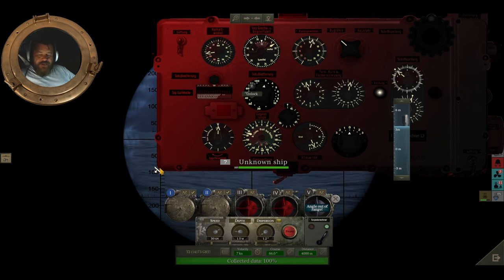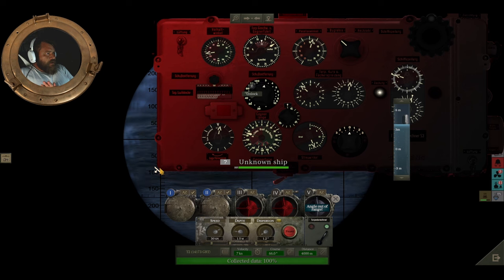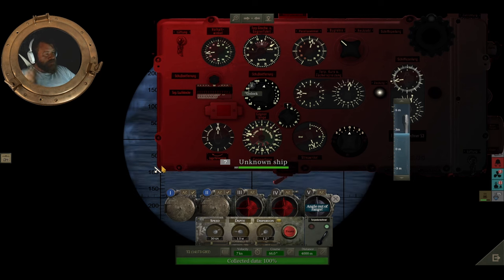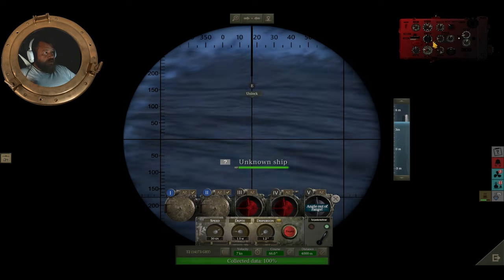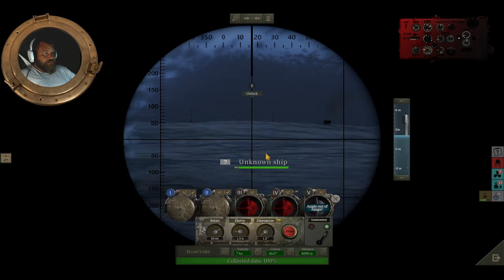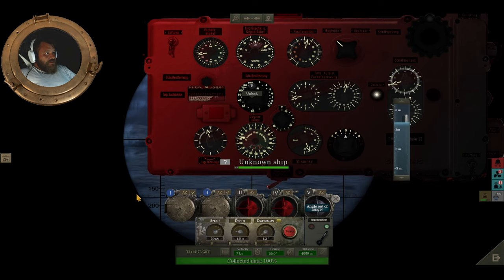It's funny — I had someone comment on one of my YouTube videos today, pretty sure it was the 'how to use the TDC' one. They were saying that no matter what they do, the gyros don't move, and they said they followed the video step by step. I mean, if your gyros aren't spinning that means your TDC is not locked — it's not slaved to your UZO or your periscope or whatever. But I didn't want to just come out and say 'you're just doing it wrong,' you know what I mean? We're doing our best. All right, gyros are pretty close — really only about another tick worth, give or take.